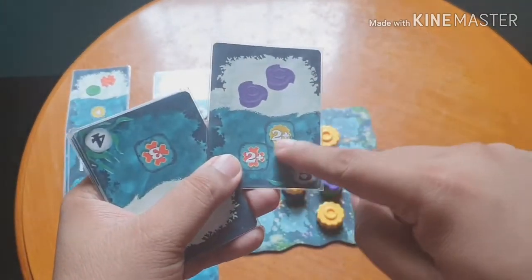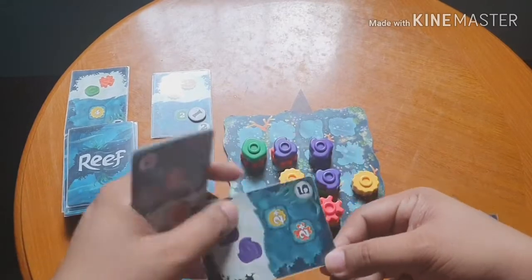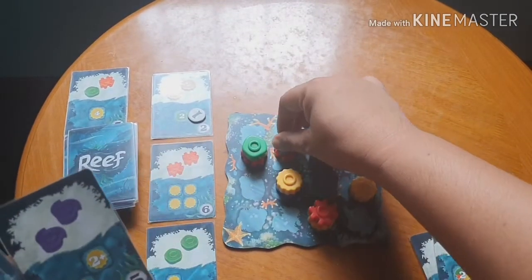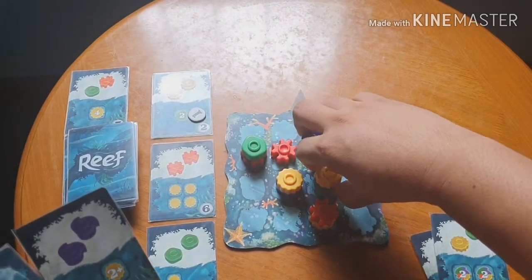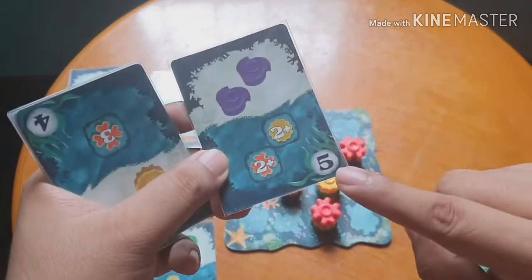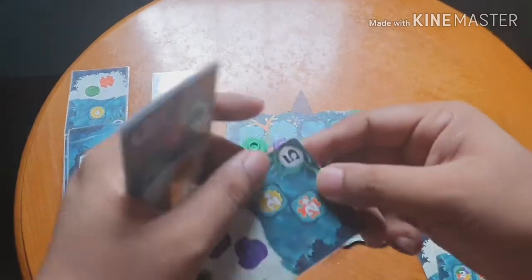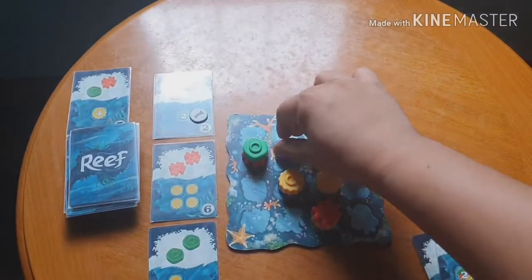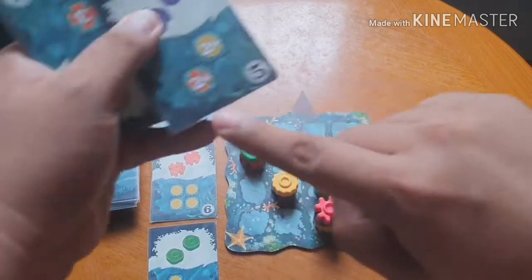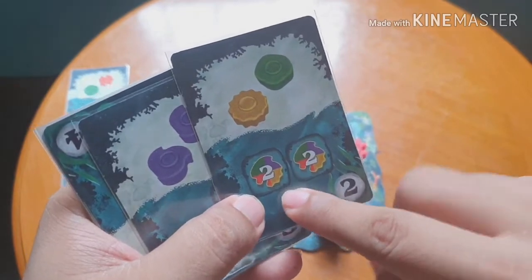Another pattern is diagonal orange and yellow — if you have that arrangement you get five points, and if you have two such diagonal patterns you get ten points. A 'two plus' on a card means the coral can be at level two or higher, whereas a card that says 'two only' means it must be exactly level two.